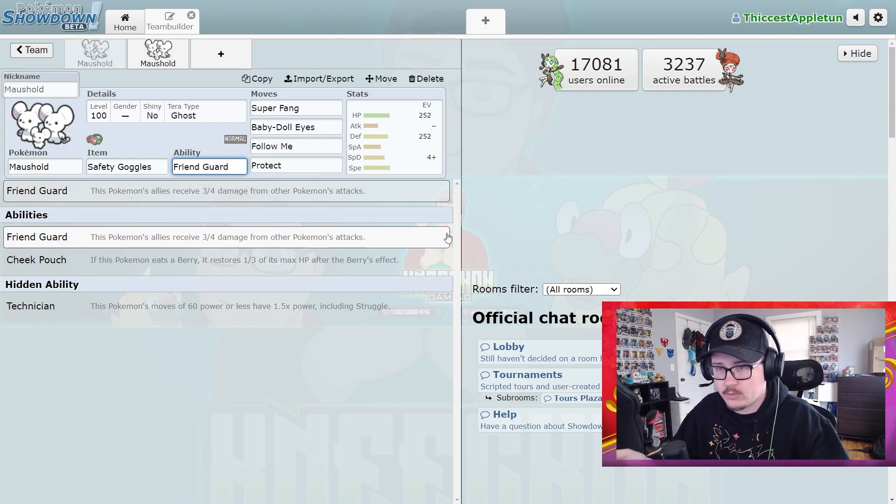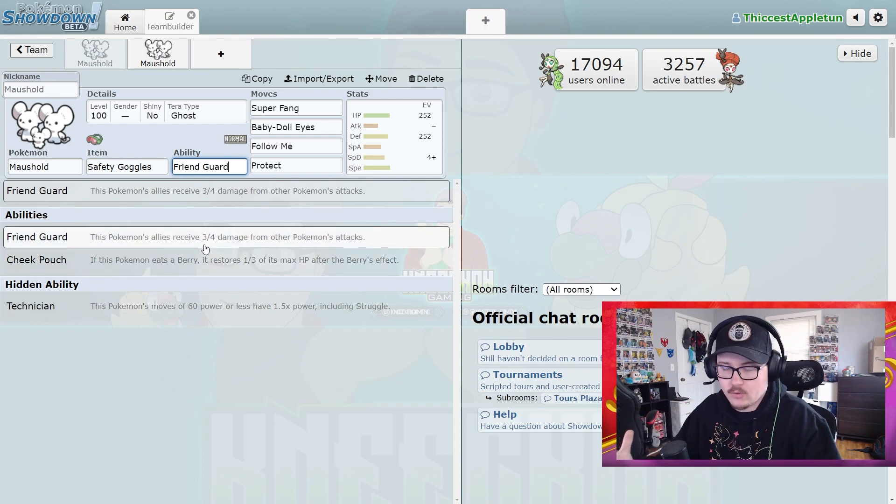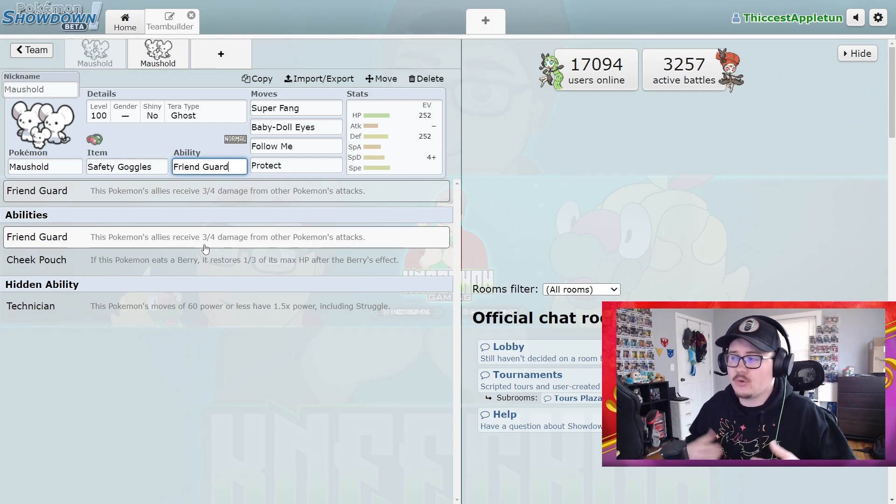The main use of Maushold now is Friend Guard. Friend Guard is fantastic — it is so freaking good, and it gets even better with the Ruinous Legends. Friend Guard means this Pokemon's allies receive three-fourths of the damage from opposing Pokemon's attacks, which is incredible. Just having that on the field is so nice. Pair this next to a Pokemon that maybe doesn't take damage all that well, or a bulky Pokemon, and you just ignore damage altogether — it becomes so incredibly powerful.